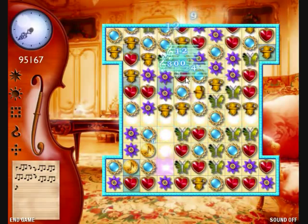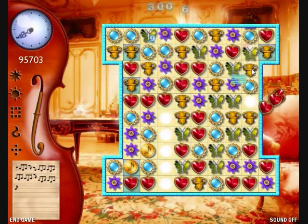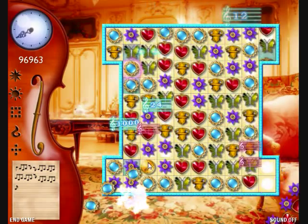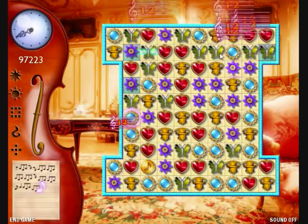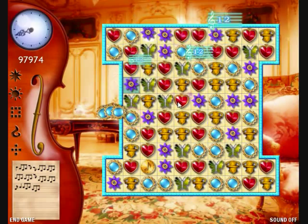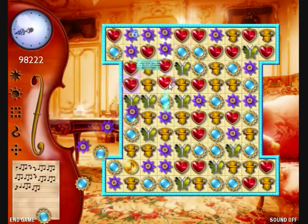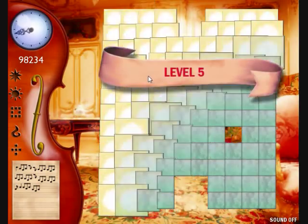Trying to clear those last tiles. Got the blue one there. Got four more — three more now. Got one more left. Trying to work the board in an effort to get that swap. Level five.